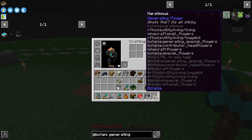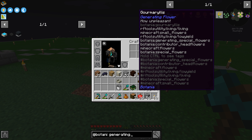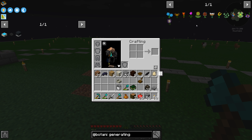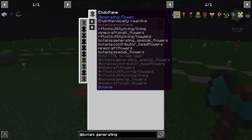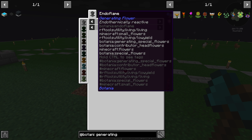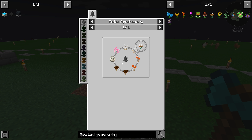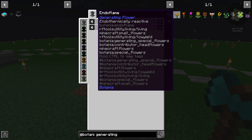Narslimus is what I use for the slime flower. We've done the cake flower before; the Gourmaryllis is pretty easy — just throw any sort of food at it. End of flame is probably how we can start because we have to have a little bit of mana before we can make the other ones, since those require runes and stuff. I guess we'll just go ahead and make some endo flames.